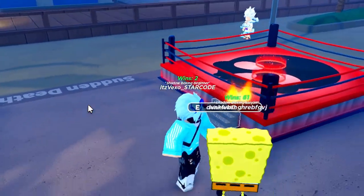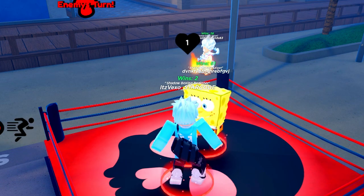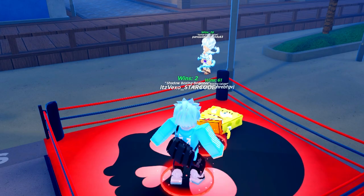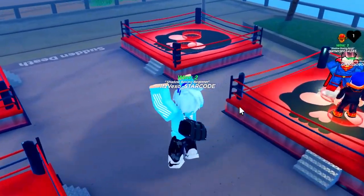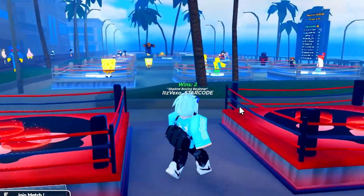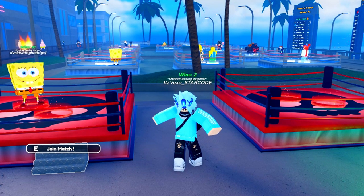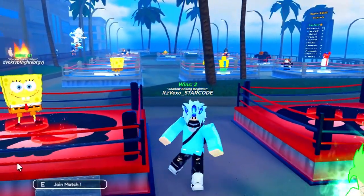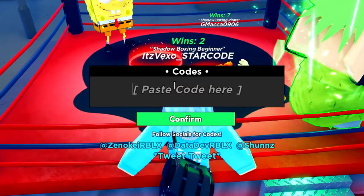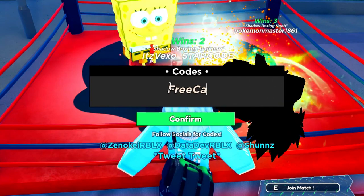We're on a two-win streak right now. At the end of the day, that's all of the codes — thank you guys for watching. Actually wait, I've got one more code to redeem. This last code, after the 'more cash' code, is going to give you a ton of stuff — it's the code 'free cash for you!' Make sure you put the exclamation point at the end. That's the last code. Make sure you redeem all those codes in a new server — that is all of the codes in Shadow Boxing Fights.